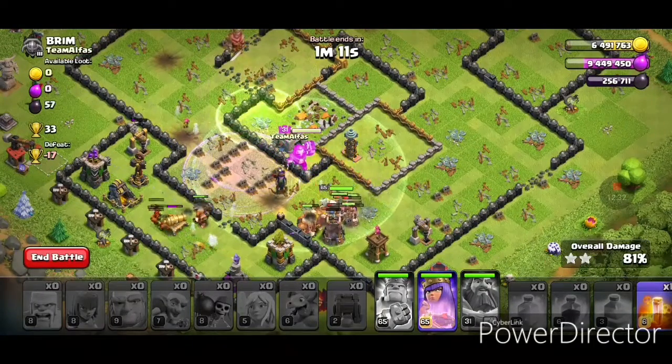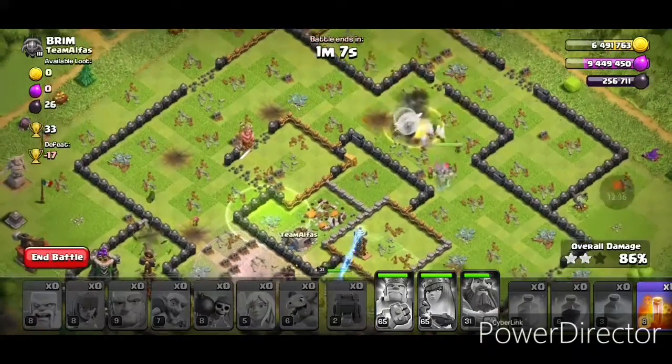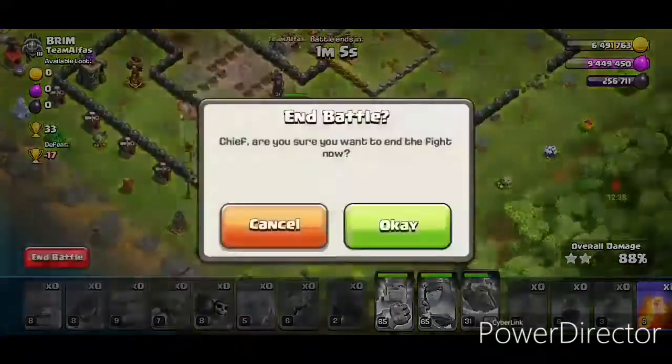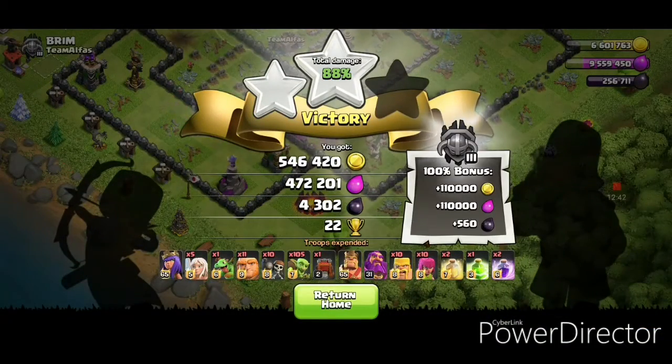We're gonna pop the Queen's ability and get out of there because we're only farming loot. That was around 700,000 gold, 550,000 elixir, and 4,800 dark — 22 cups. Let's go back to base, train up two or three more armies, and we'll keep attacking.